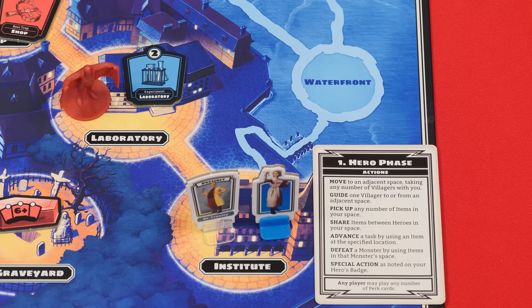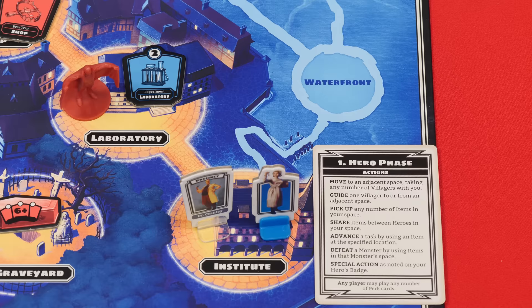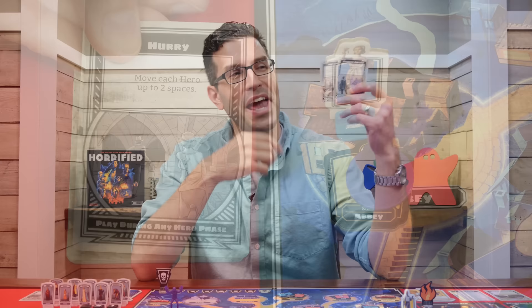To further help villagers, you can use the guide action which moves one villager from your space to any adjacent one, or from any adjacent one to your space. Villagers cannot move on water spaces or paths, and monsters do not affect their movement. At the top of each villager is the name of a safe location, and as soon as they are moved into that space you remove them from the board, saving them from the monsters. The villager then rewards you with a perk card drawn from the deck, placed face up in front of you.